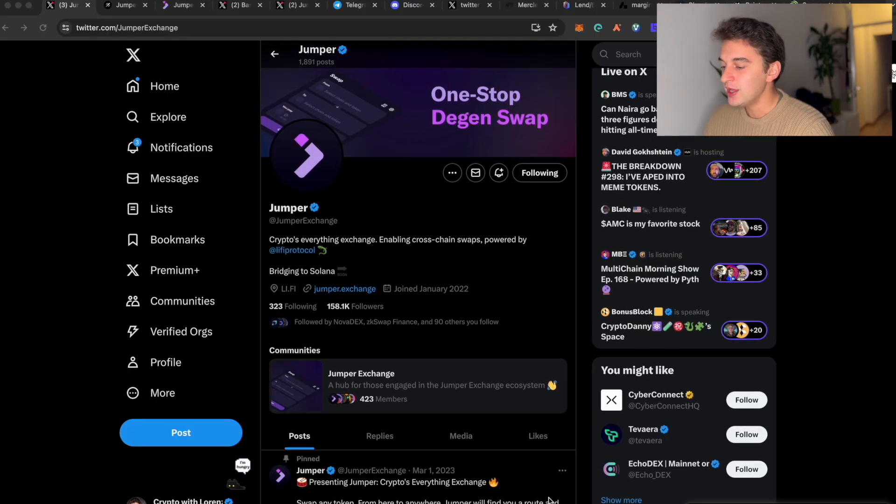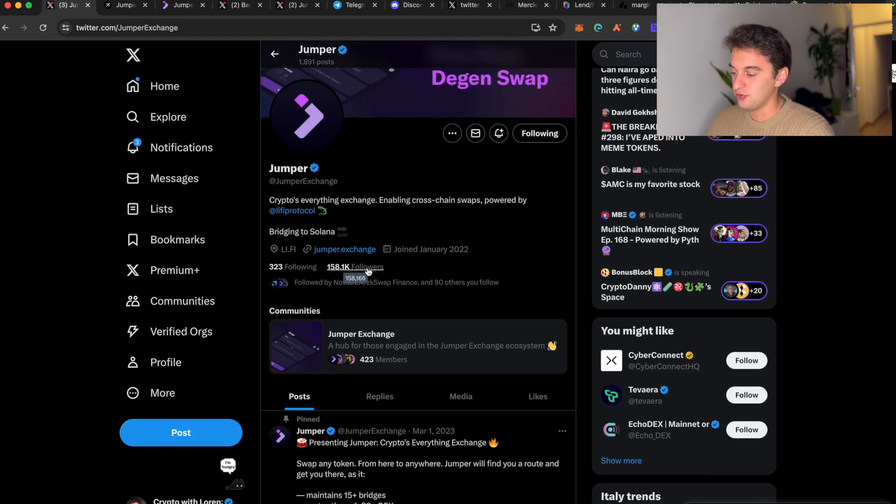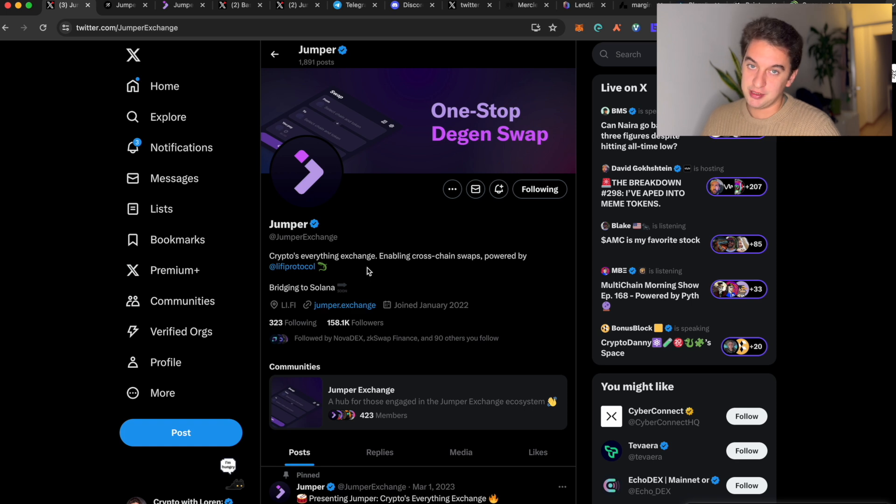Without anything else to say, we jump straight onto the laptop. This exchange is called Jumper. Jumper has a huge following, it's super hyped up, and the token is still to be sent out. We've seen with Jupiter how good that was, and we're going to focus on Jumper itself — I believe it's going to be one of the best.